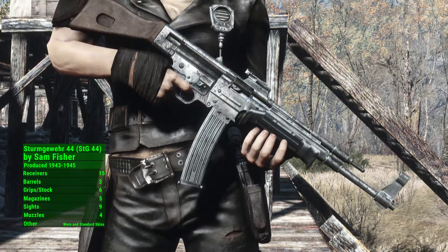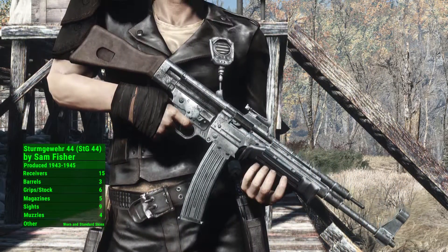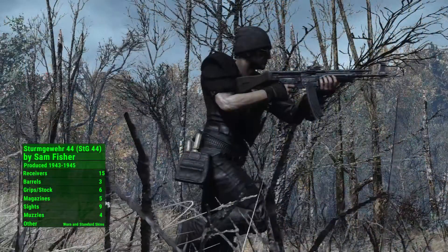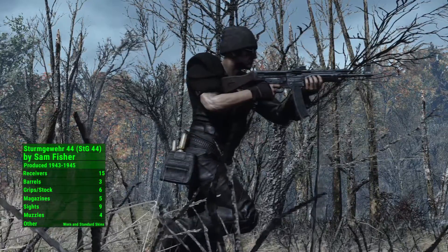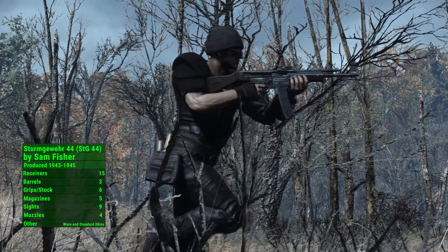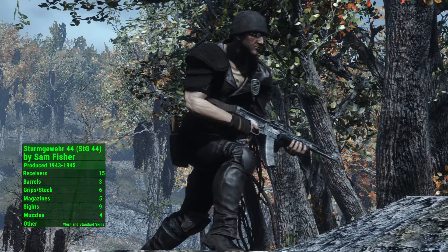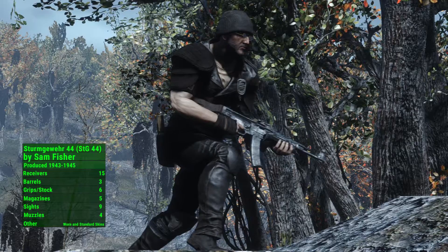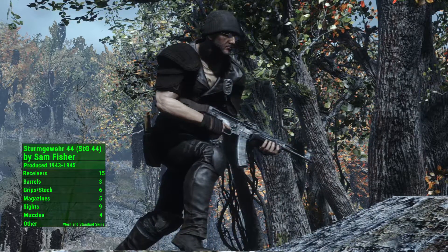The Sturmgewehr 44, or STG 44 for short, is a German selective fire rifle developed during World War II. The STG 44 was the first successful and widely produced design to use a new shorter cartridge, which permitted controllable automatic fire from a weapon more compact than a battle rifle. The weapon offered a greatly increased volume of fire compared to standard infantry rifles, becoming a major impact on modern infantry small arms development, giving rise to an entire class of weapons borrowing the name Assault Rifle.